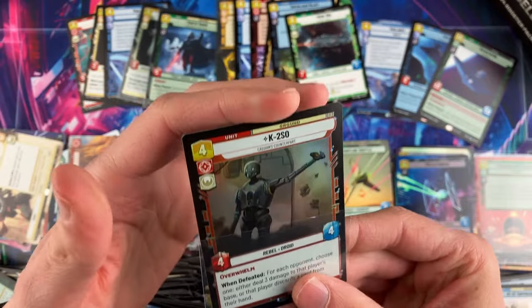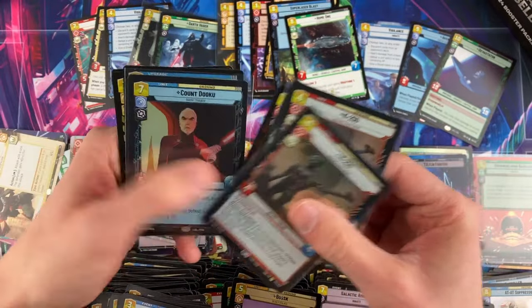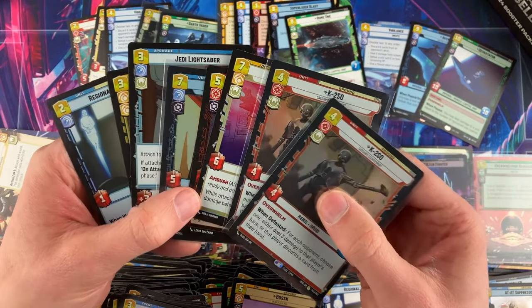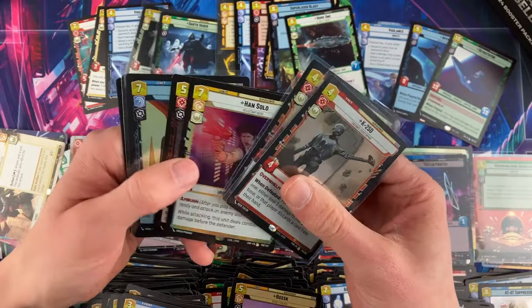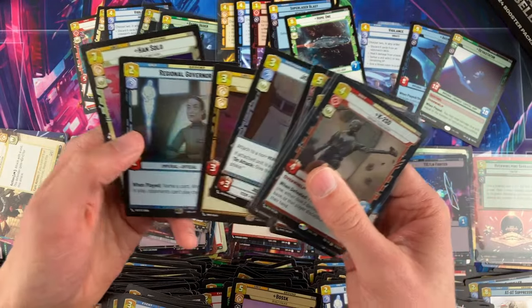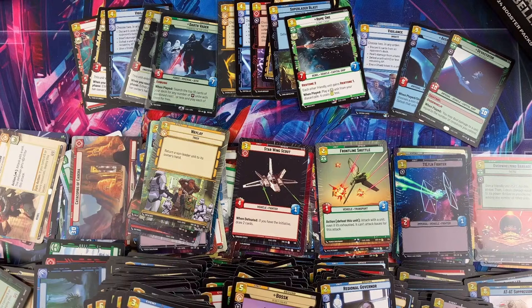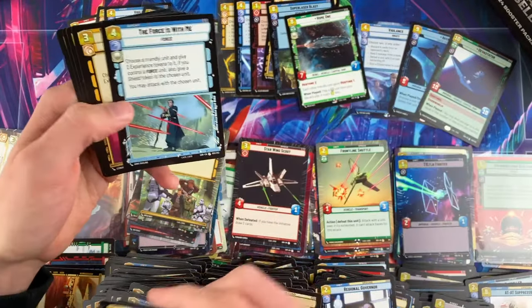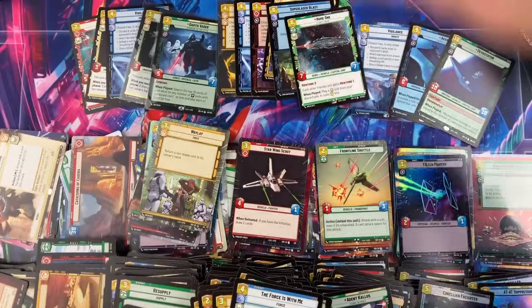We have eight rare foils and two of them are K2SO — that's actually a pretty good spread. Han Solo isn't doing much value-wise, Count Dooku is doing well, Seventh Sister, Jedi Lightsaber, and even Regional Governor — I've had so many of those moving. That split on rare foils is not generally what you get in a box, let alone a case.